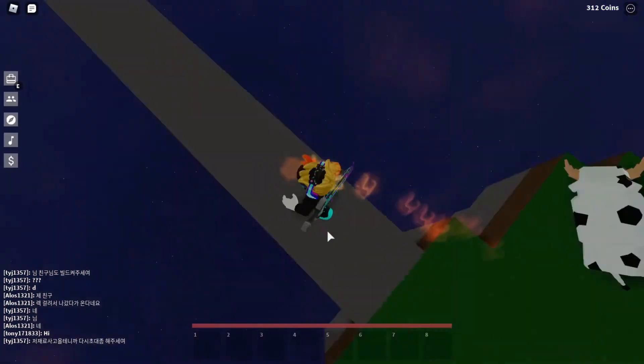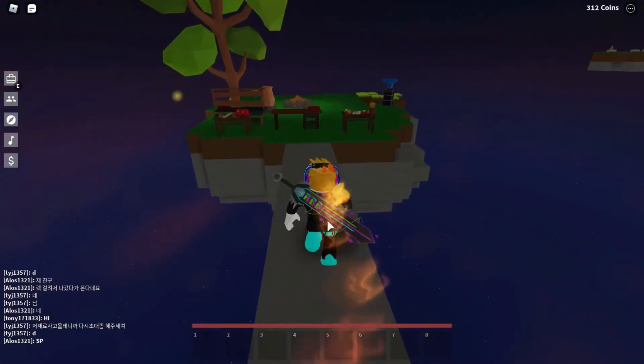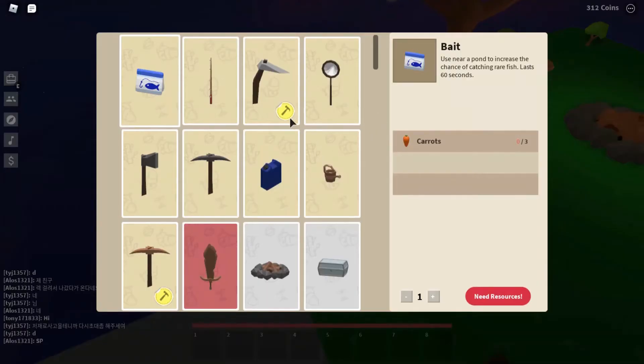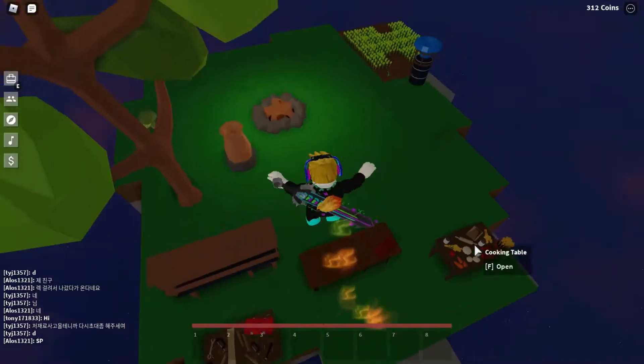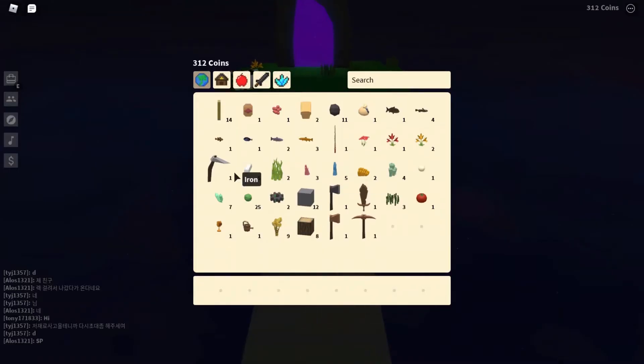Now I'll show you how to get iron. That RB Battles NPC will go away once you've got the badge. I'll craft a stone pickaxe — but we need more stone first, so let me mine some with my axe.